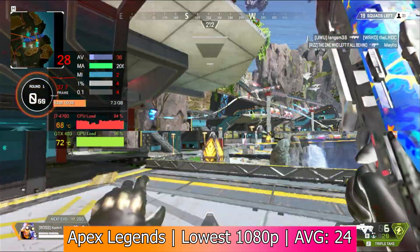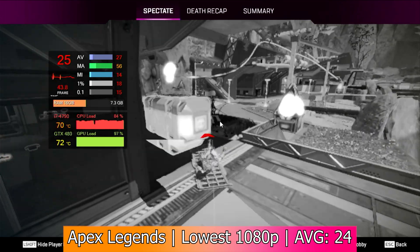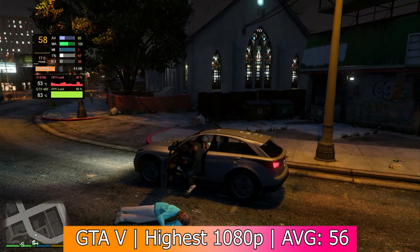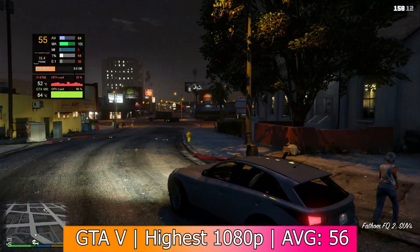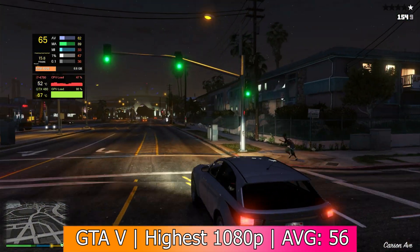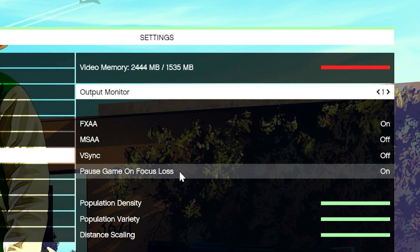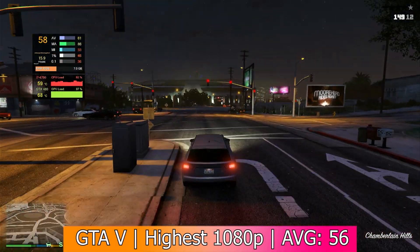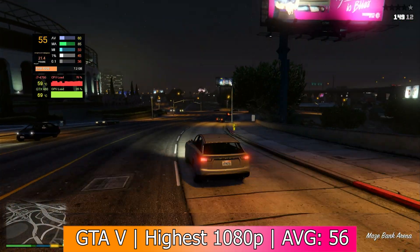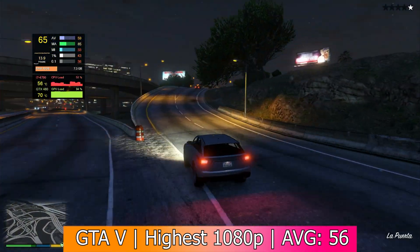This kind of demonstrates that the card has aged like milk, but these are modern AAA titles and anything even close to a playable framerate is a feat for a 14-year-old graphics card. GTA 5 for PC was released only 5 years after the 480, so we decided to crank the settings as high as possible and see what happened. The 480 actually exceeded my expectations — we also exceeded the VRAM limitations, using 2.4GB out of the available 1.5GB. Still, it managed to get an average framerate of 56 FPS and ran extremely well. GTA 5 is a very well-optimized game, especially considering how good it looks, but seeing it run well on hardware that's over a decade old will never fail to surprise me.